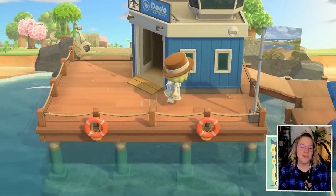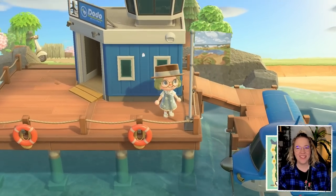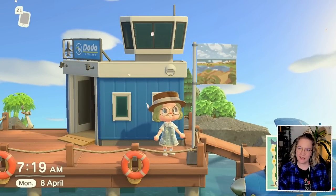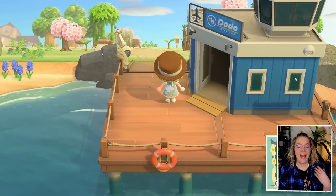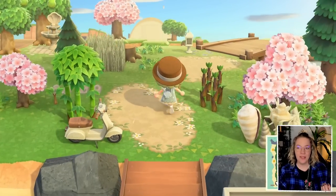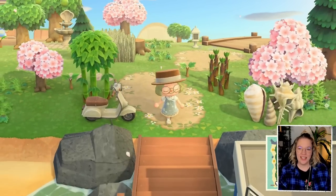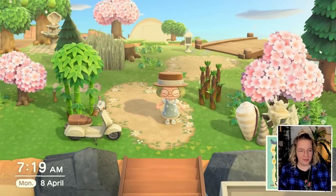We are trying to build a romantic coastal retreat island, and this is our flag - this is kind of going to be the vibe, plus a little bit of pink. I'm actually including pink in my island and I'm really liking it, which is super weird. This is what we have so far - you can see the campsite right from the entrance.